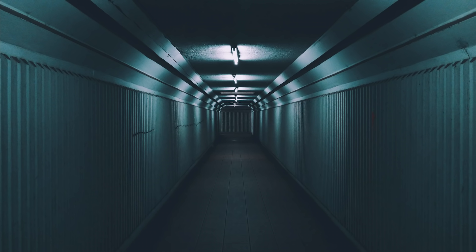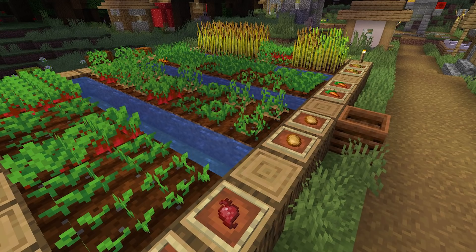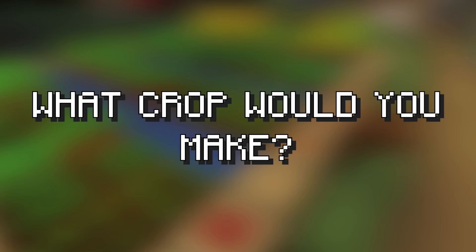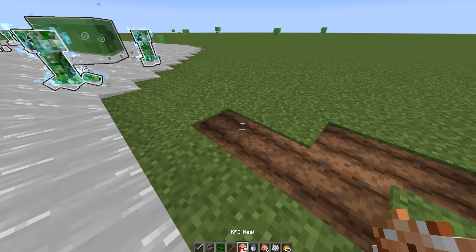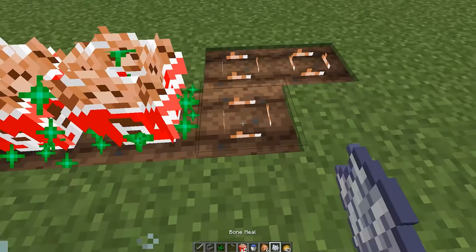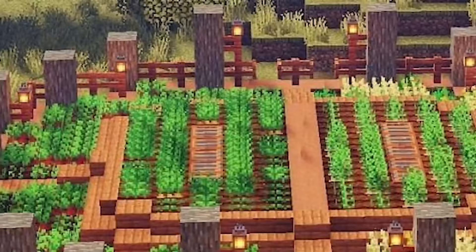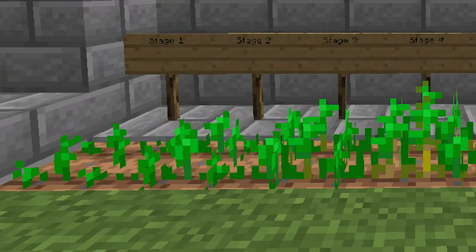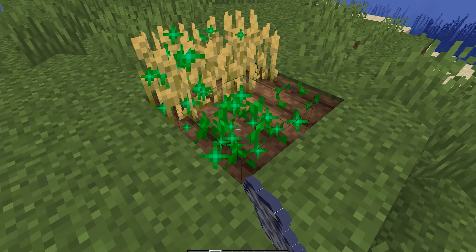But before I could make a custom boss fight, I still had a long ways to go. The next item I needed to make was a custom crop. If you wanted to make a custom crop, what would you make? Because I thought it would be a great idea to grow KFC buckets. Trust me, it only goes much farther downhill from here. Crops are relatively simple, maybe 50 lines of code in total. The main thing is just making a bunch of different ages for it to cycle through as it grows.